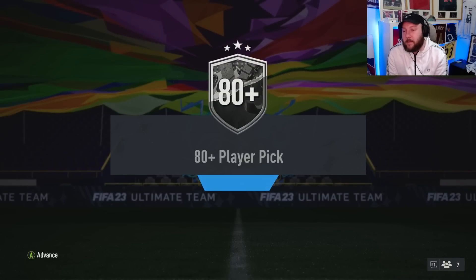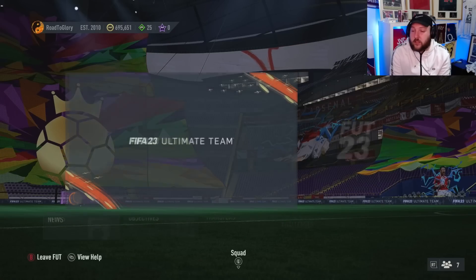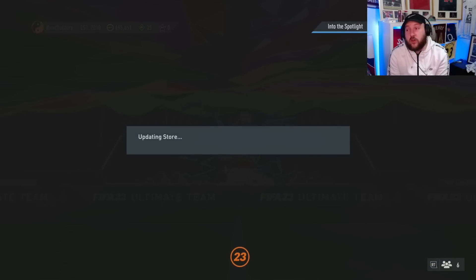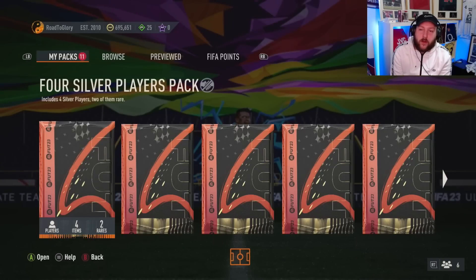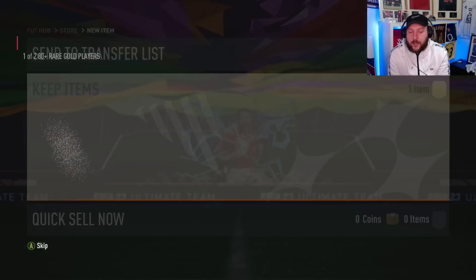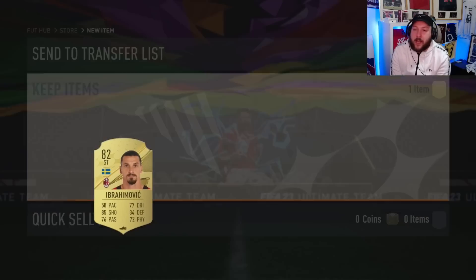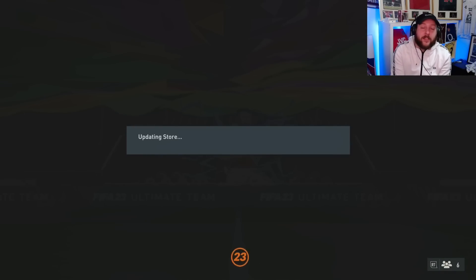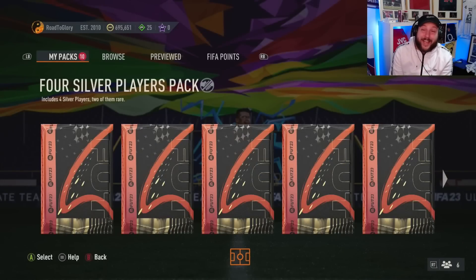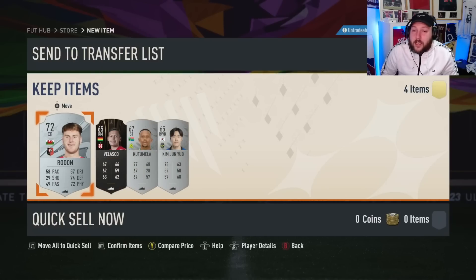We get ourselves a 1-of-2 80-plus player pick. They have also changed it now — if you back out and go to the store, your player picks are now actually in the store. We open up the player pick and it takes you back to the player pick menu and then you open it. This one we got ourselves an 82 who's going to help us out with a league SBC. Always try and take the highest rated or special card, or any league SBC player. Then we have our four silver players pack.